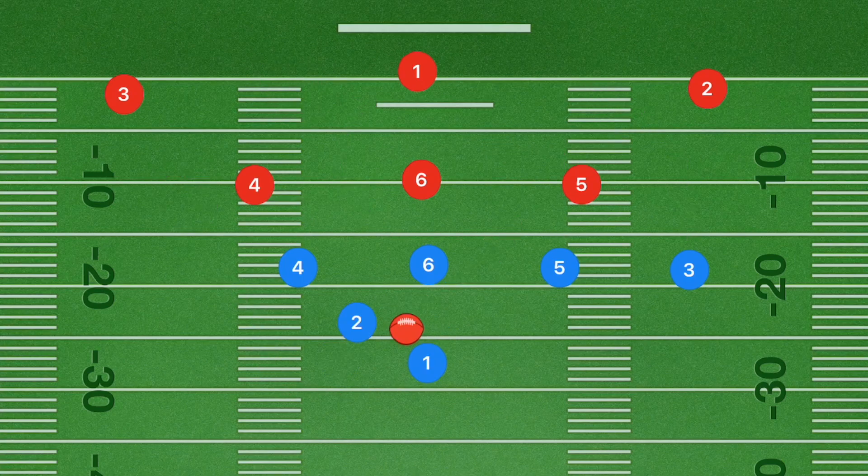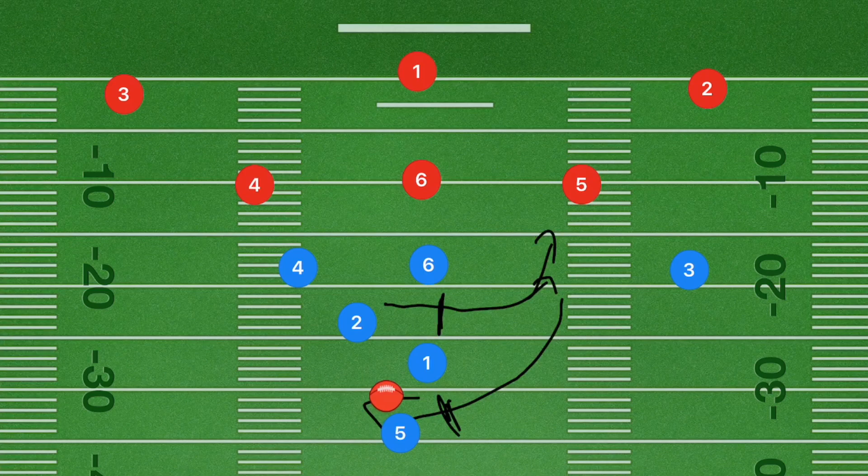In this second play, player five is going to be curling back down behind player one, and player two is going to go in front of player one. Player one could hand off the ball to player two to run downfield, or — the number one option — player one hands the ball back to player five. That's a handoff to player five, who will now be the quarterback for this play. Player three will be curling at the five yard line downfield.